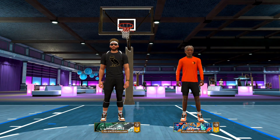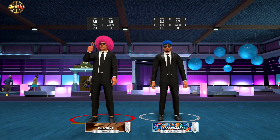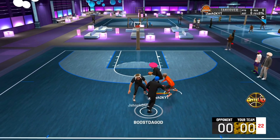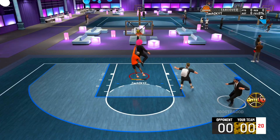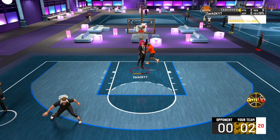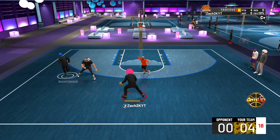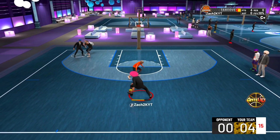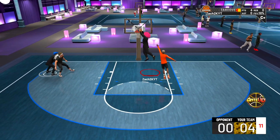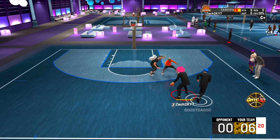First game we have a Playmaking Shot Creator and a Two-Way Stretch Glass Clean — that might be the longest build name in the game. You already know how I'm running with BDG on the infamous Stretch Playmaker. Actually, last video I was on his account going crazy, and we're just trying to pack him up with the efficiency, get a nice low lay to go. We're not messing around too much, just trying to pack him up, but I'm still trying to have fun. If I'm playing 2K competitively, I can't just play to win — I have to have some sort of fun.